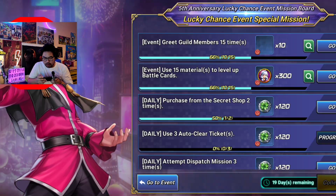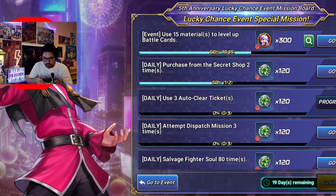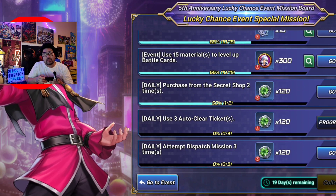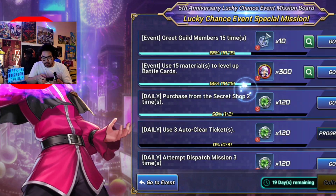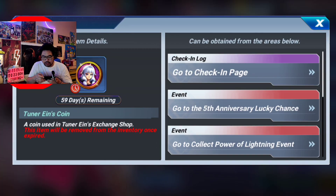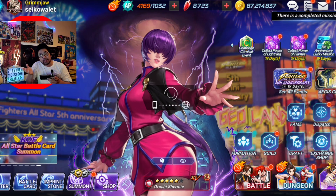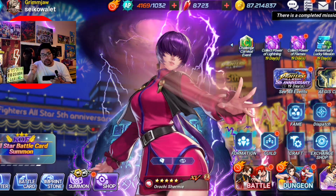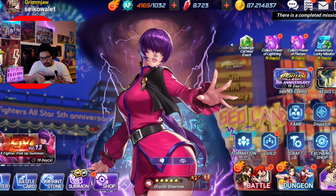You can go ahead and go to that lucky chance event, or you can also go into this event and do it every day so that you can get the clover to roll and do that bingo. Also do this one — 15 materials to level up battle cards to get an additional 300. You can also get Ains coins in the tower as well, and also in the login.